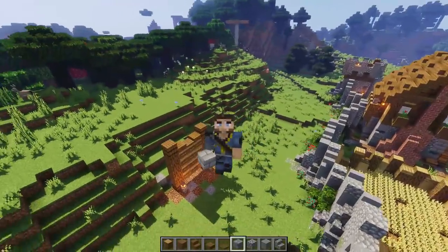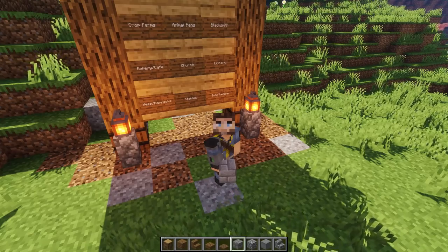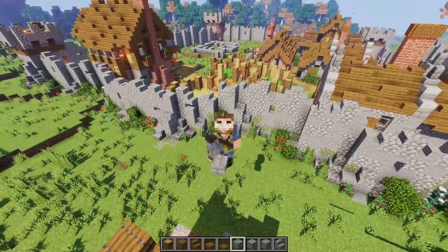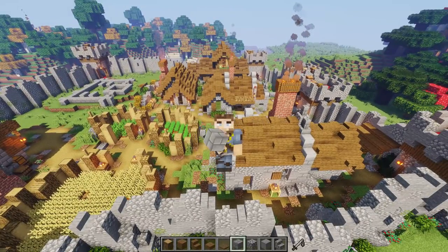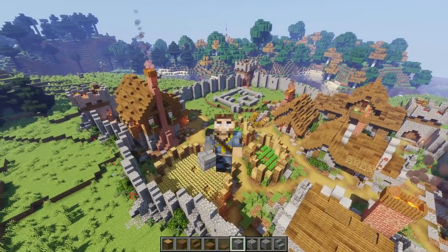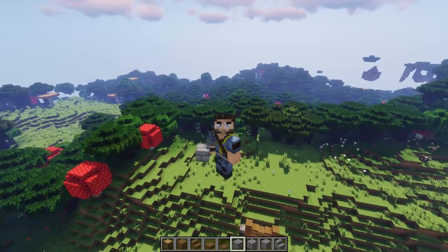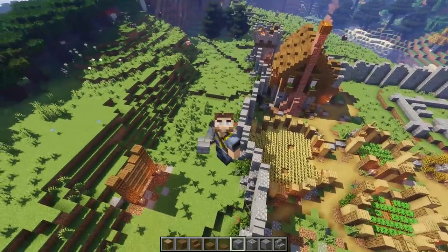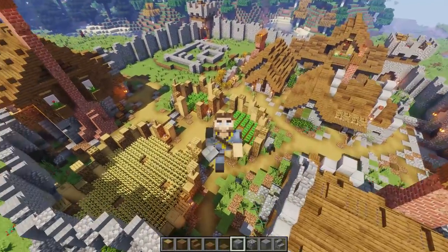We've got a couple things left to add to this village: a small stable, a library, a keep, and a barracks. There's not a lot of space left but we're gonna fit it in nicely. After we're all done we're gonna have a world download — amazing easter eggs, fantasy-style builds, our ravine town section, and our cave build. But let's get started right now with our church.